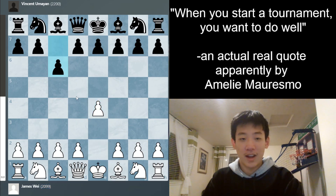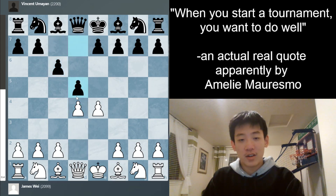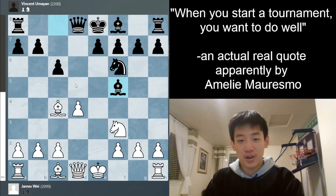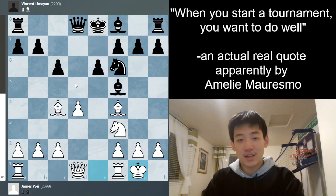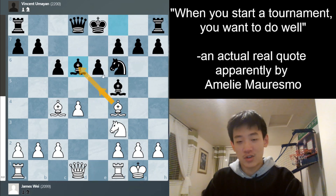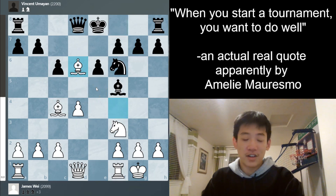We start with e4 and get the Caro-Kann. We're playing pretty standard moves, get the Karpov variation — takes-takes and Bc4. Bf4, castles, and Bd6. This is the first decision of the game: whether to take the bishop or keep pieces on the board with Be5. I just have to take, to keep it simple, not trying to take too many risks because it is a 60-minute game.